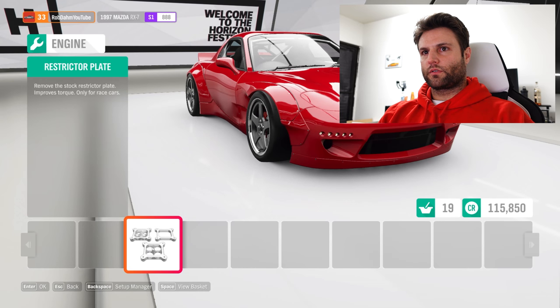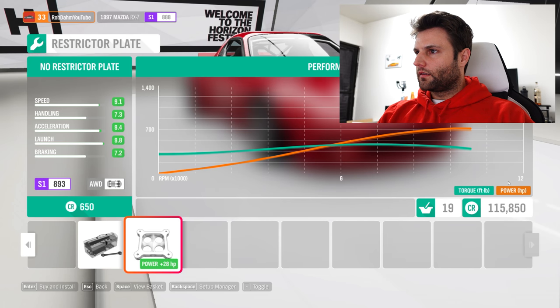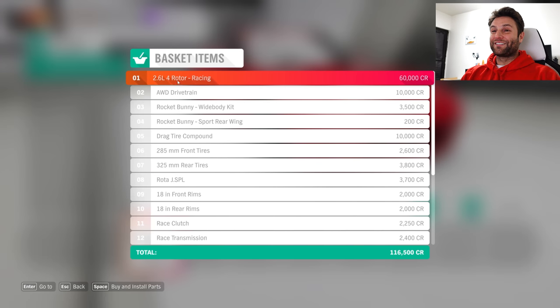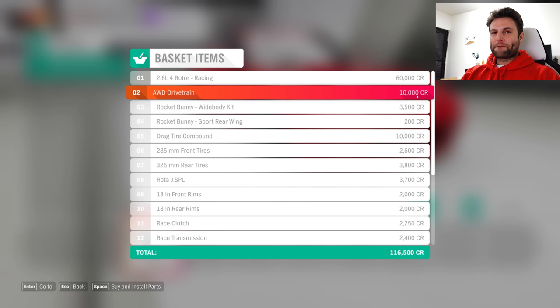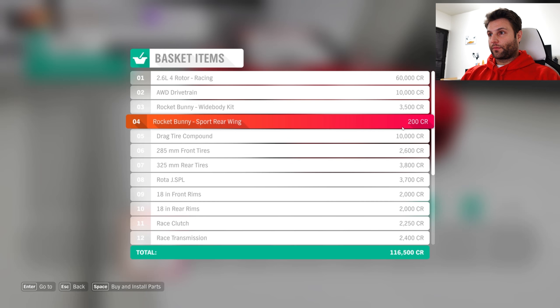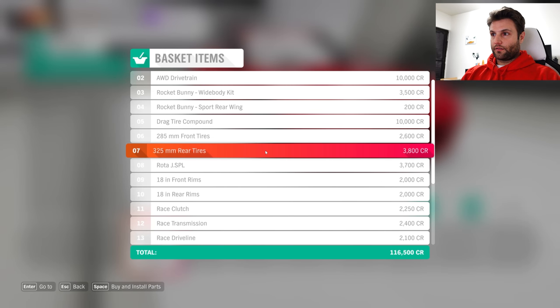Piston engine time. Restrictor plate — yeah, we're going to take that off. We gained a little bit, we're just over 700. View basket — how much is it going to run me? Oh my God. The 2.6 liter four-rotor engine — just like my billet engine — was 60,000 US credits. All-wheel drive drivetrain is only $10,000. I got ripped off. $3,500 — holy shit, I actually paid $3,500 for just the Rocket Bunny kit. Rear wing came with that, so actually I'm overpaying right now. Drag tire compound — I did not pay $10,000 for that. The rims — that's actually roughly what I paid.